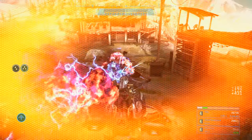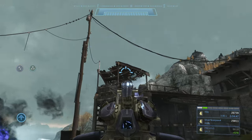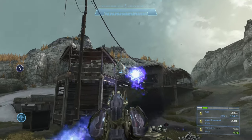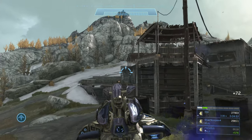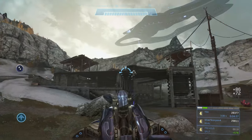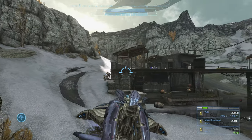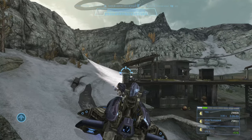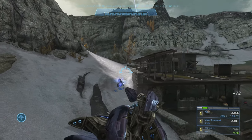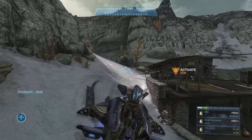Move down here and kill the revenant - that's your main priority when you come into this section. Then shoot the ceiling of that structure because the splash damage will most likely kill the jackals up there. We got a double kill there. Circle this structure and kill all the enemies as you see them - there's going to be a bunch of elites and grunts along with the two jackals we took out.